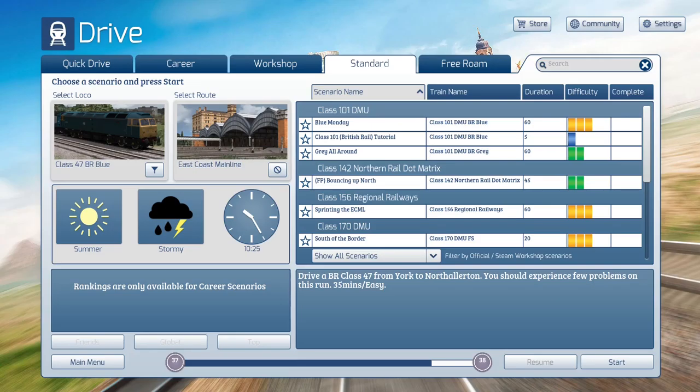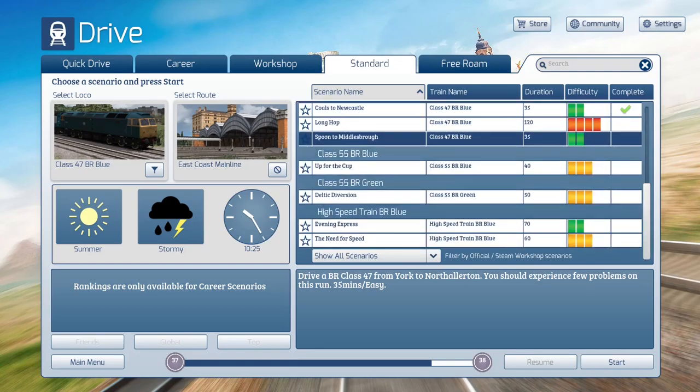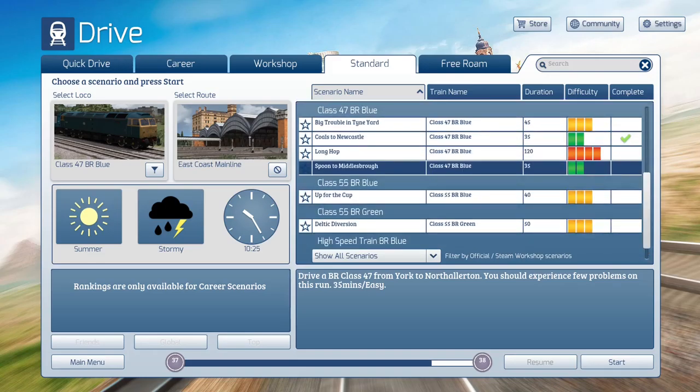This is a much better view. We can see everything that we have trains for on this route. The 101 has some scenarios here — obviously these came with the 101. The 142 Northern Rail Dot Matrix, not sure what that is, but it's a freeware scenario. 156, 170 has some stuff here. There's the 47s, which I'm driving right now, that come with the route. The 55 comes with the route, both of them. And the HST. So all the stuff at the bottom comes with the route, and everything up here is just extra stuff — we're not going to worry about any of that right now.